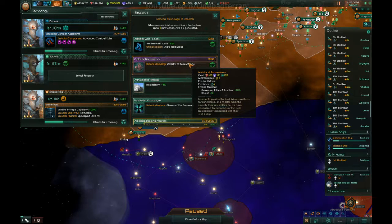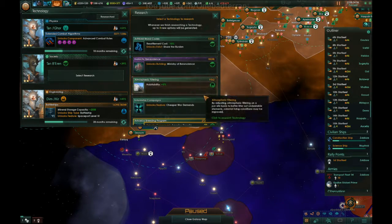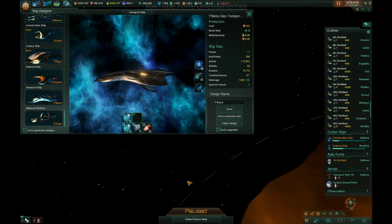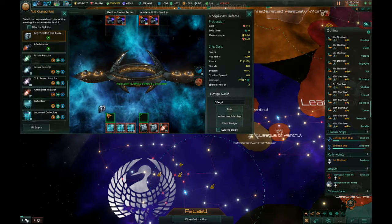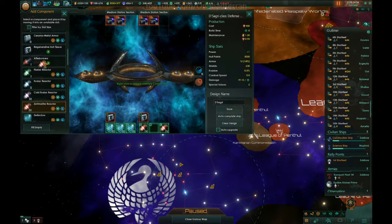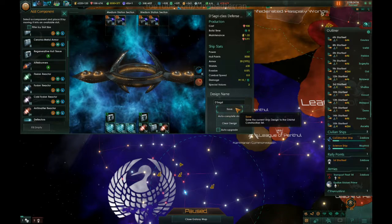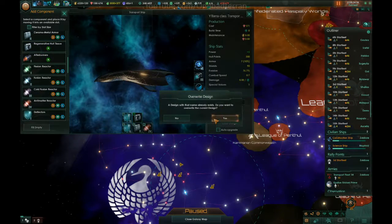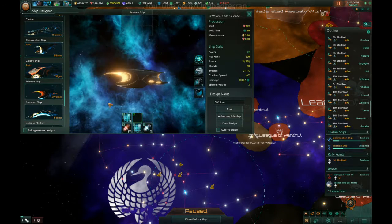Regenerative hull tissue — so good. Ministry of Benevolence — yeah, that sounds great. I'll do this upgrade right now before anything else. End this episode because this upgrade is so freaking huge. Let's make sure our defense platforms are all nice and built — the sectors love to build defense platforms so I want to make sure those are taken care of. Regenerative hull tissue may or may not be relevant to a transport ship or science ship, but they're there anyway.